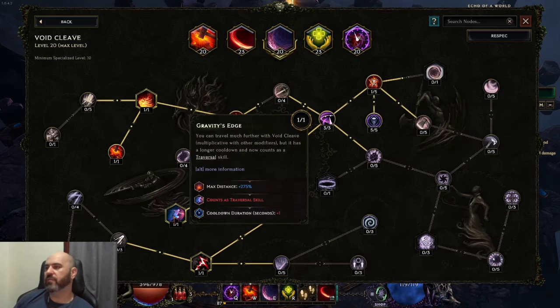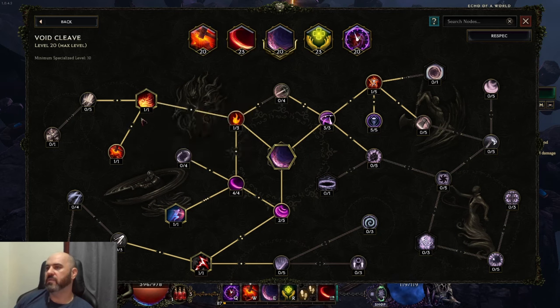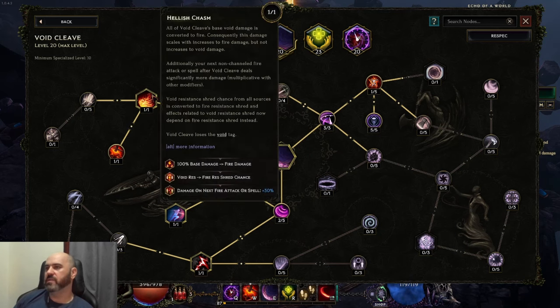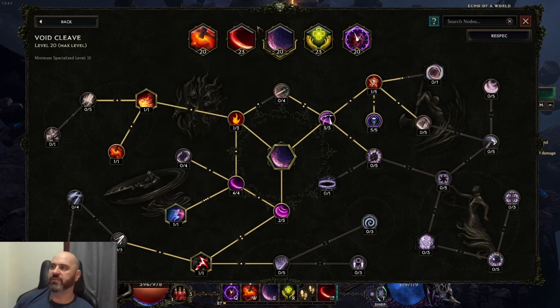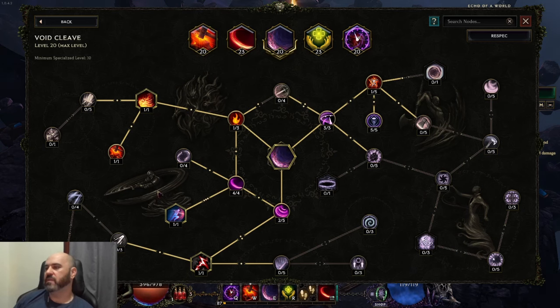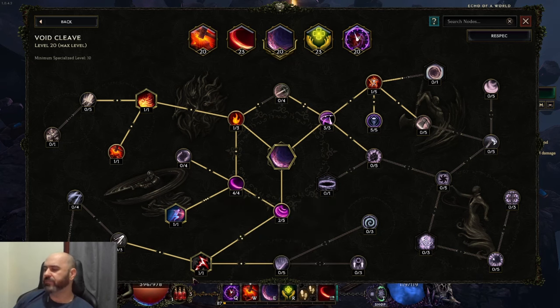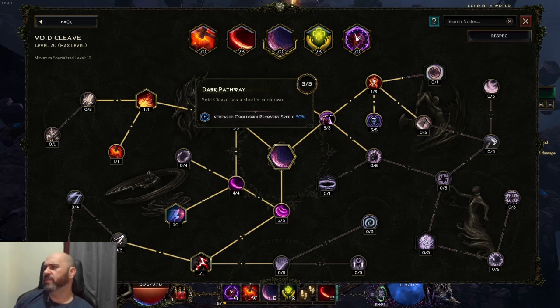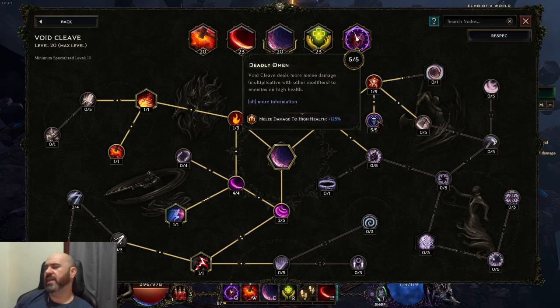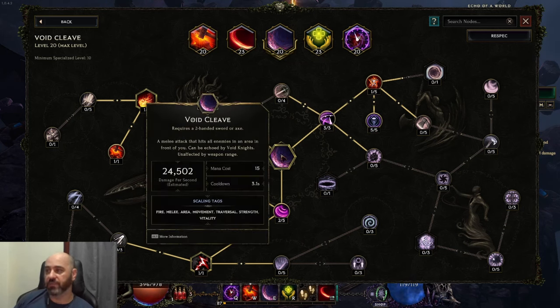Void Cleave is our traversal skill. We've converted it to fire because then the physical damage increases on the weapon also increase its damage, along with the melee damage bonus — so it's better as a fire-damaging skill. We also have global fire penetration from our Forge Hammer buff. We take the base 2% crit chance node to make sure it caps its crit. It's also nice because it cannot be dodged, and there are a lot of dodgy mobs out there. We take the increased cooldown recovery speed and the melee damage to high-health node. This is our movement skill and our cleave for large packs of small mobs.